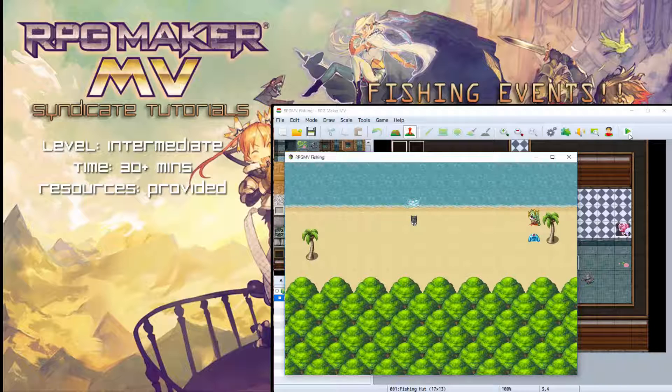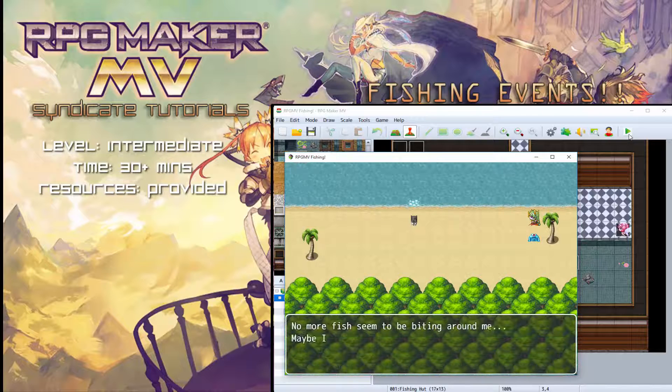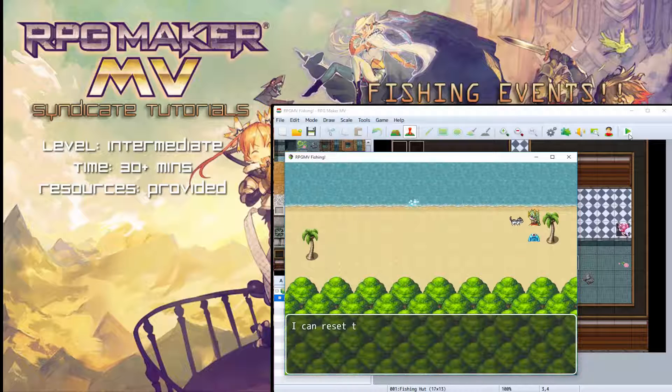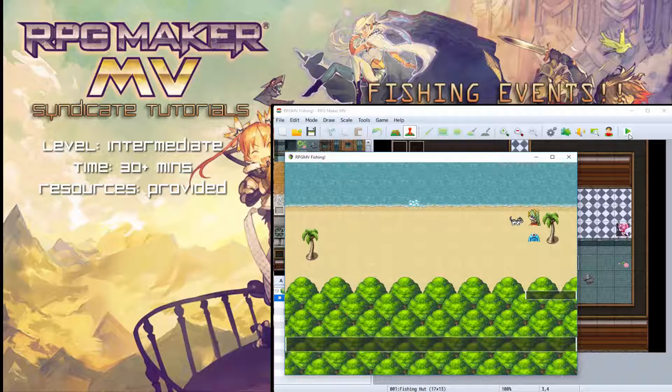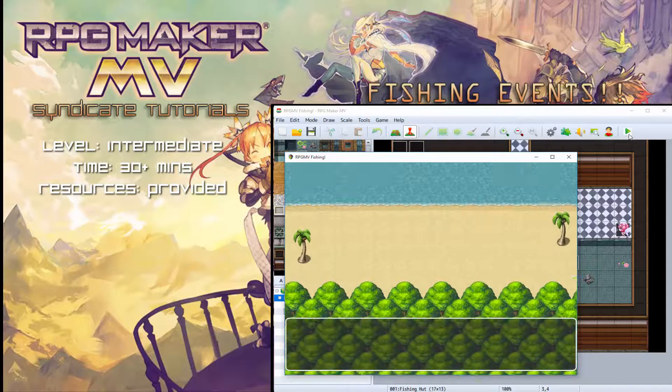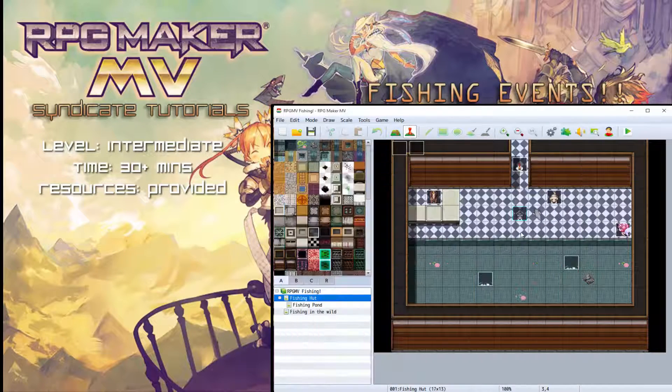I've also added a restriction so players can't spam a fishing node. After five uses it says 'No more fish seem to be biting around me, maybe I caught too many at this spot.' You can then include an NPC who resets that fishing spot node — speaking to her will unlock the spot again so you can fish more.